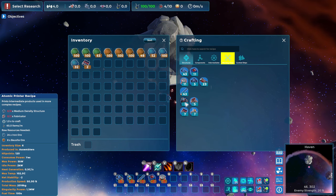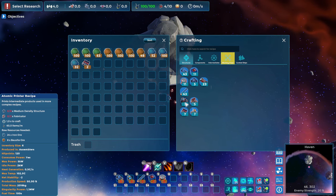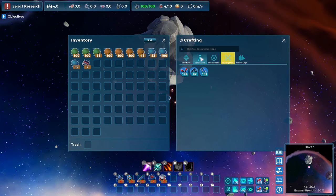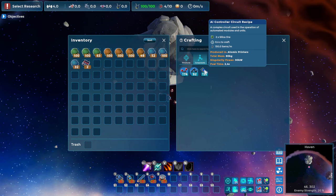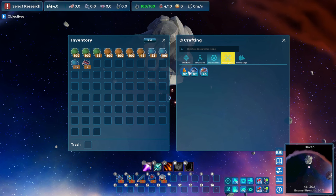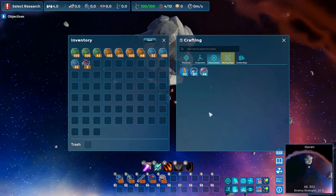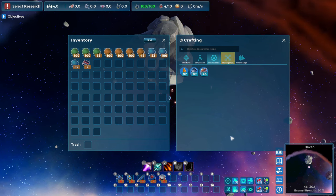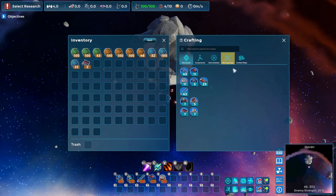Just to walk you through some basic units: we have an atomic printer, which is basically a smelter that makes basic materials, and then we have an assembler that makes more complicated materials. One makes components from the three different types of resources available from those three types of asteroids, and then we have intermediates, which are basically the advanced versions of those same things. There will be a lot more stuff on this list soon, but first we want to start automating.